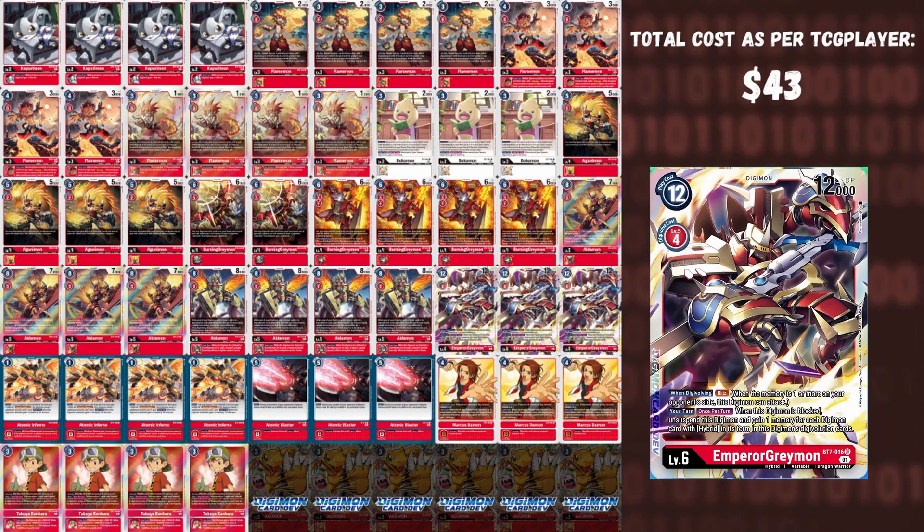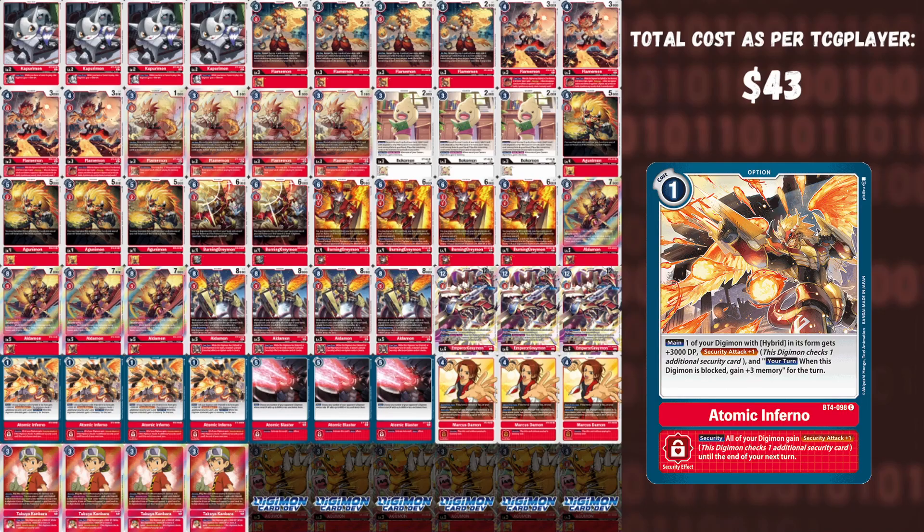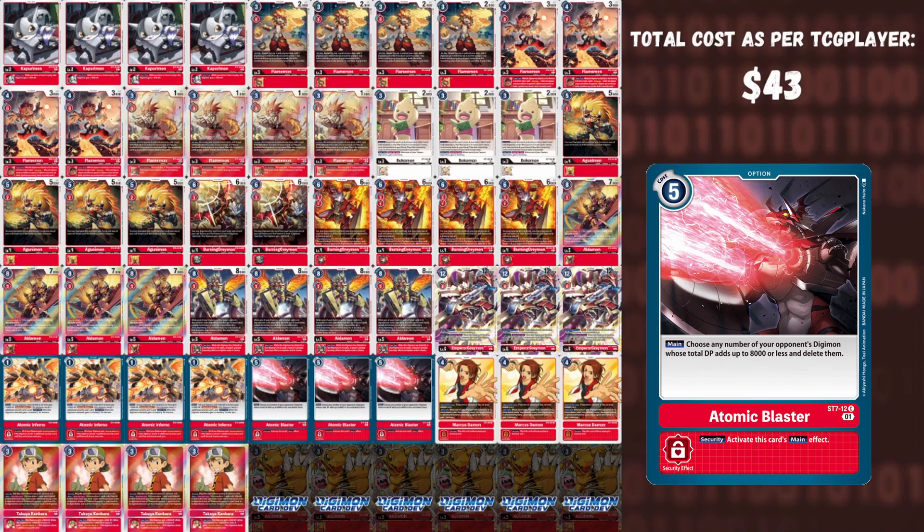We play three Emperor Greymon — it has Blitz on Digivolve, can Digivolve off of Takuya's effect, is a really strong way to pass the turn while still attacking for lethal or massive damage. If your opponent blocks it, for every hybrid in source you can gain that memory back as well as re-stamp. This card is very versatile and great at closing games. We play four Atomic Inferno — a one-cost option that gives a hybrid plus 3,000 DP and one security attack, and its security effect gives all your Digimon plus one security attack on the following turn.